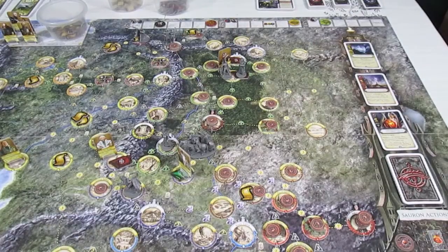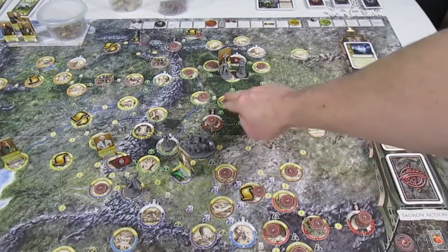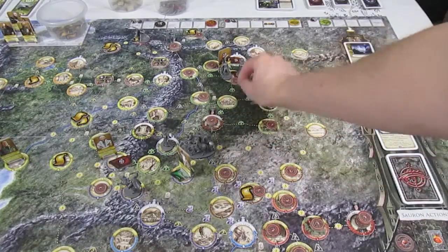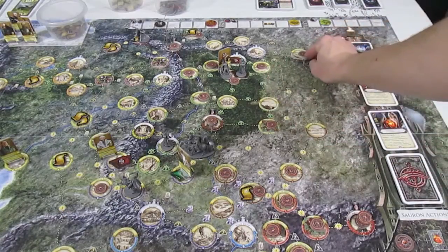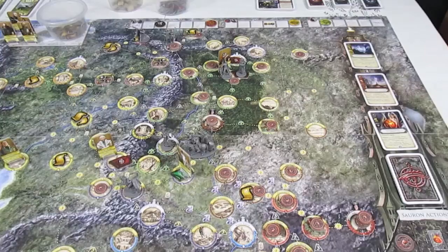So to retroactively fix the error, we're going to take the influence from Rosgabal and place it here at the Forest Road. And the one that was placed at the Bite would have been placed on the Iron Hills, allowing that monster token to move. And all is good — that corrects that little error.